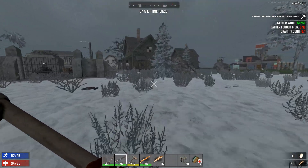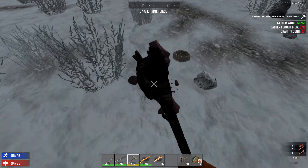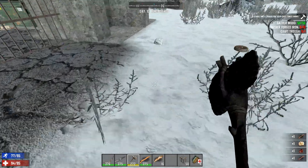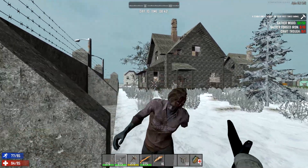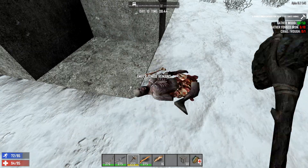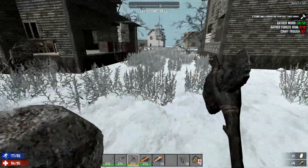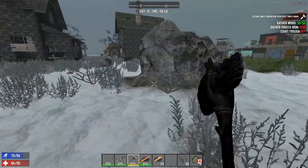Looks like the cougar has been on a rampage killing everything in sight — let's be careful. We'll also need to be hunting — that's going to be something we need. Let's just get rid of the bodies here. I just don't like them hanging around. That cougar could pose a threat. I think he's stuck inside that house. Oh man, looks like he's made some serious damage. That cougar is pissed off!